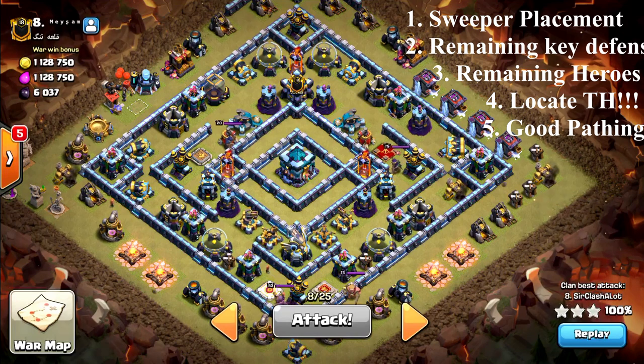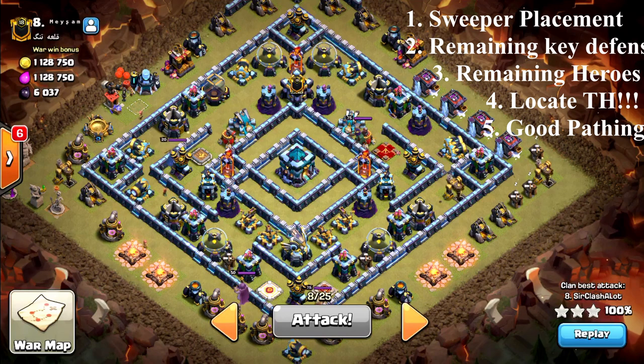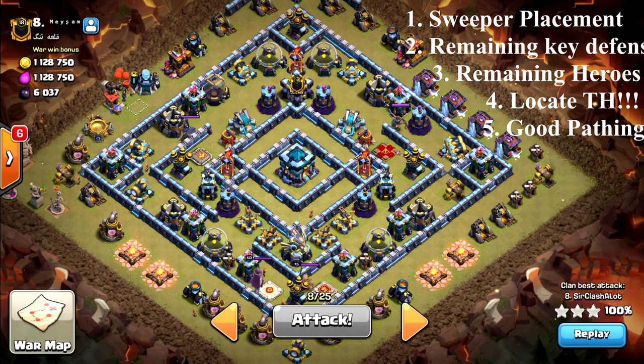Next, look for remaining heroes such as the queen or the Archer Queen. Then locate where the town hall is, if you have not taken it down with your sui. Also locate other key defenses such as remaining Infernos, Eagle Artillery, Scattershots, and X-Bows.